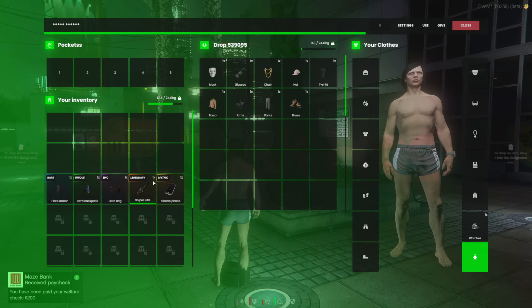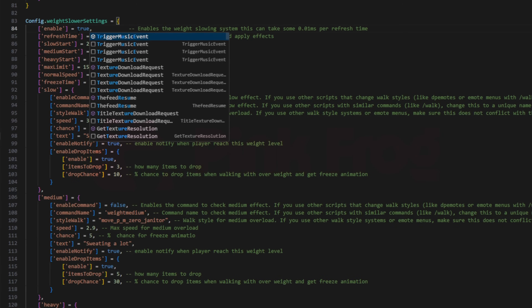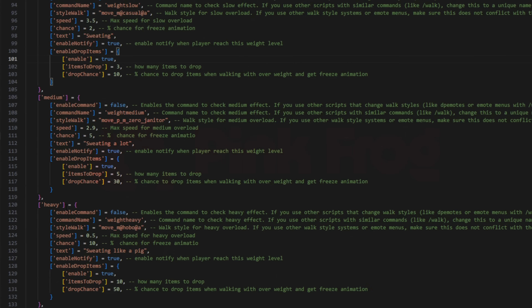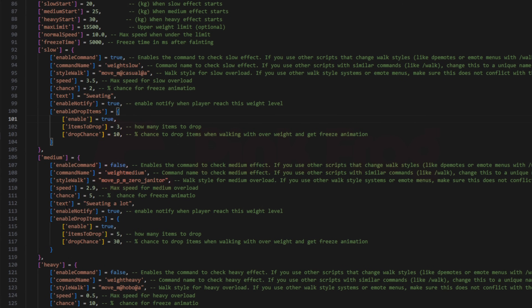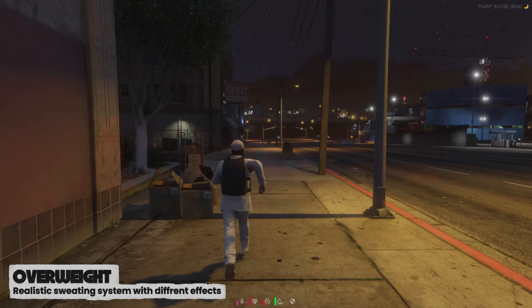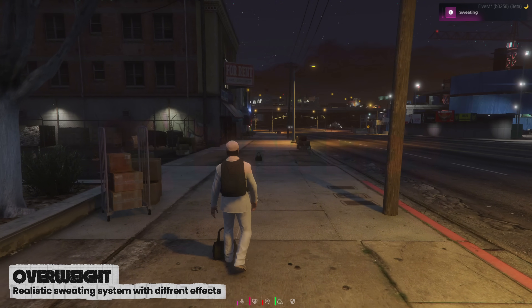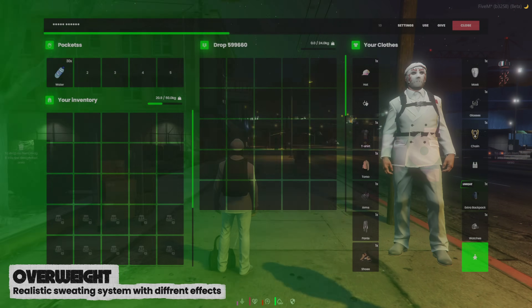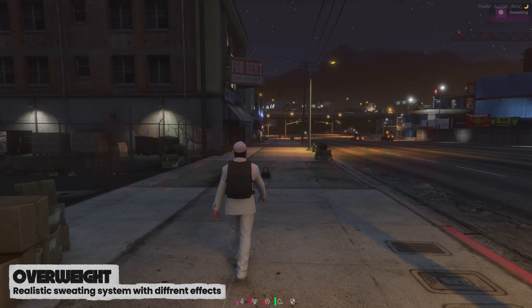Let's add a bit more realism to your roleplay experience. We've prepared a realistic sweating system that reacts to your character's carried weight. Enable this option in the config and your roleplay immersion will reach a whole new level. Depending on your total inventory weight, your character will start moving slower — their walking style and maximum movement speed will also adjust accordingly. You'll receive a notification that your character has started sweating, and the more weight you carry, the more intense the effects will become.